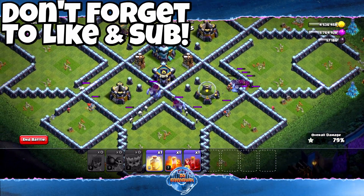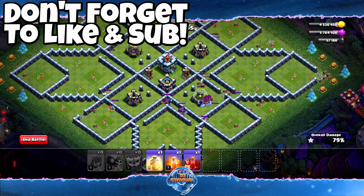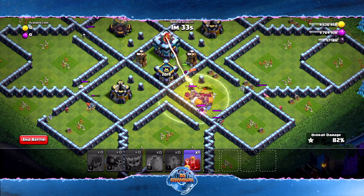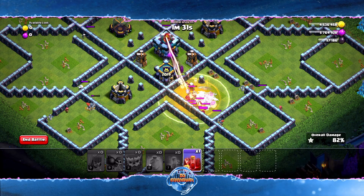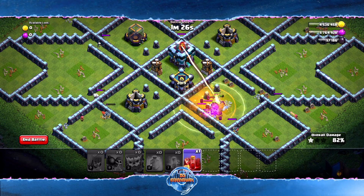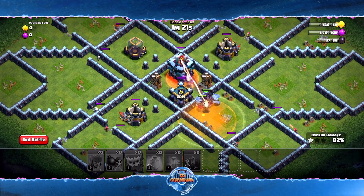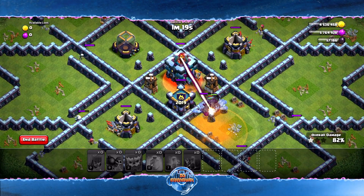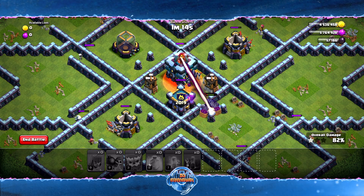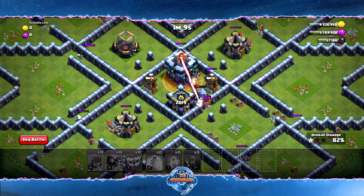The Wall Breakers should assist the Yetis — everybody going in the same direction. The Wall Breakers help the Yetis get in faster, which is exactly what we want. We have a whole minute and 40 seconds — that's exactly how you want to play this. I'm going to drop my Heal, drop my Poison, and wait on the Skeletons. We'll deploy them right when the Yetis start going after this wall, so the Skeletons draw rays from the Town Hall away from the Yetis.